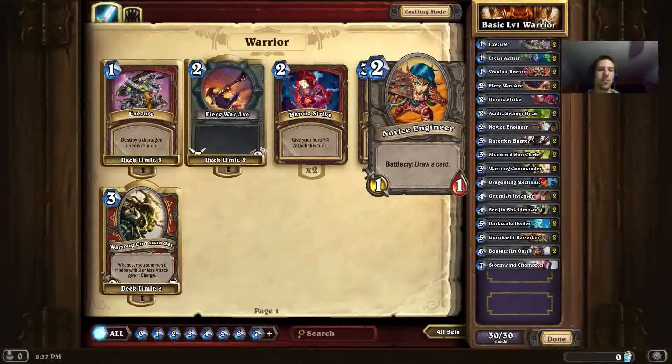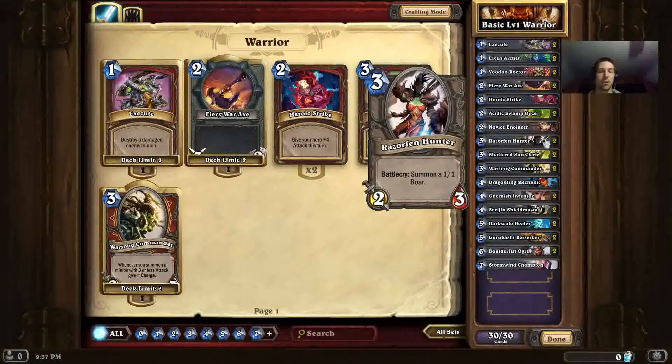Next up we have a single Novice Engineer. Since Warrior is a class that is kind of weak on drawing power, this card lets you keep refreshing your hand by drawing a card when you play it, and it's still a 1/1 on the field afterwards. Next we have Razorfin Hunter — two of them. This card is good because it summons a 1/1 boar alongside the Razorfin, meaning your total stats are 3 attack and 4 health, which is quite good for 3 mana. You won't find too many minions that get those kinds of stats.